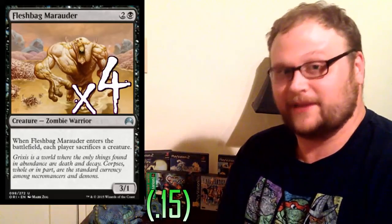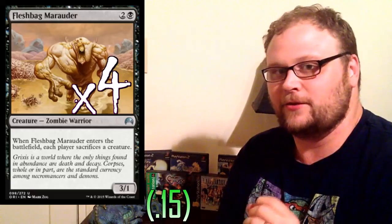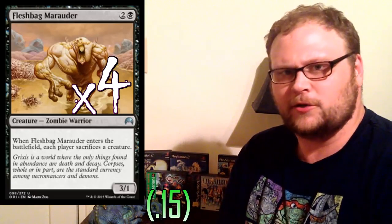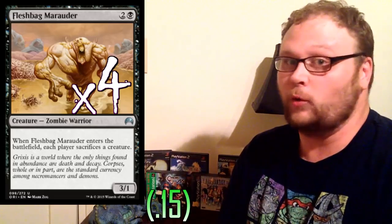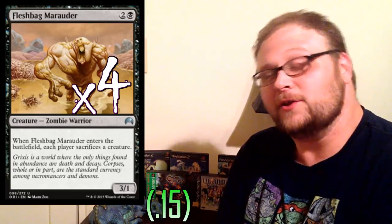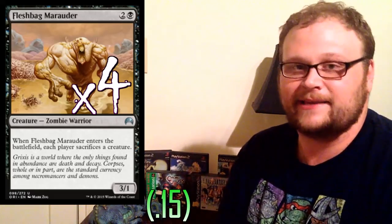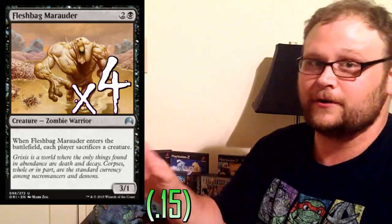Four copies of Fleshbag Marauder — the thing that exploits creatures — and we've got yet another thing that does that too. Fleshbag Marauder is really insanely good in this format already. We see a lot of cards like Silumgar the Drifting Death or Ojutai, just hexproof creatures that we can't otherwise deal with. It's sort of why Crackling Doom is a good card in this format, and it totally is. And for what it's worth, it's a three-powered guy for three mana, and usually you're going to be exploiting him using Despoiler of Souls or Blood Soaked Champion, or something that can come back easily. Fleshbag Marauder is an all-star in the deck — removal is good.